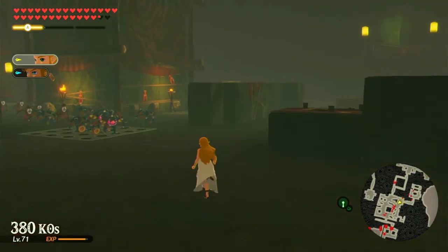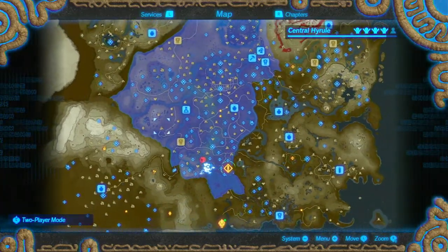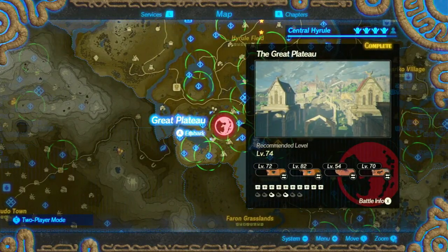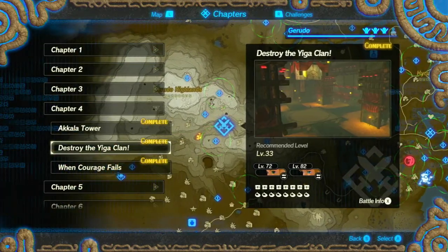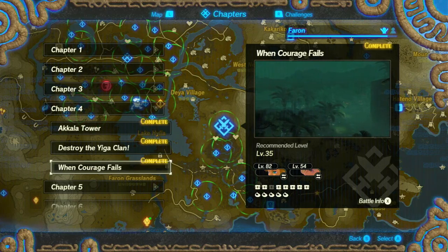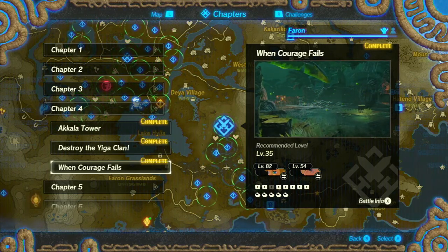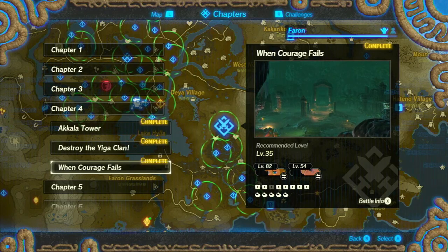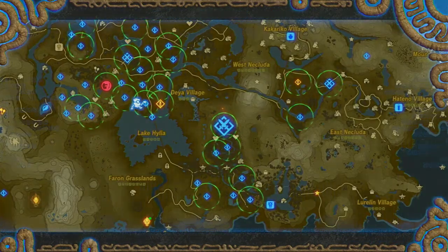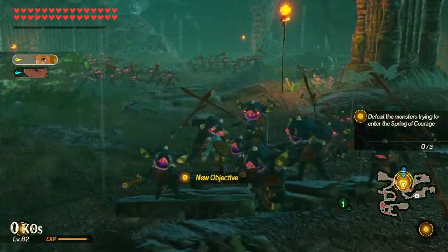I need to go all the way back here because this door was locked before. The treasure chest is right over here — I'm gonna get 10 luminous stone from it. Anyway, I will see you back at the map. That's another one completed. Now, this one is a blood moon — I could do it to get a little bit of extra XP, but I think I'm actually gonna ignore blood moons for the most part for now.